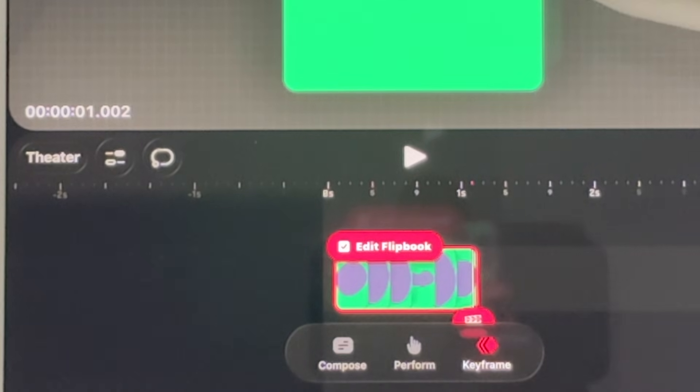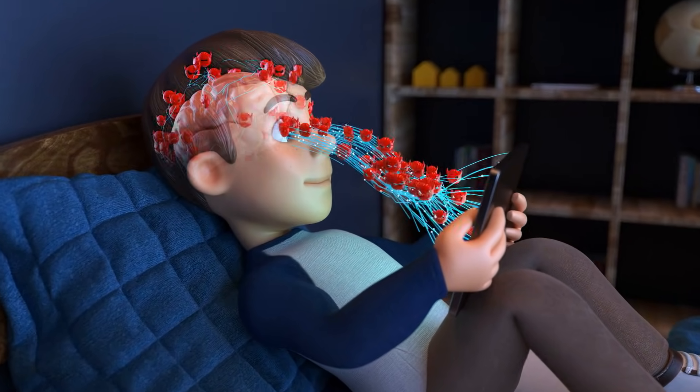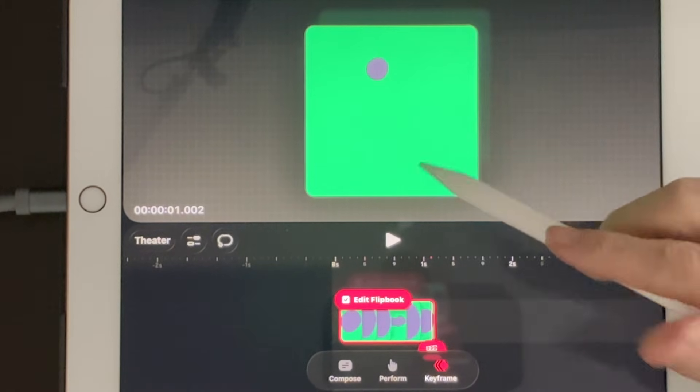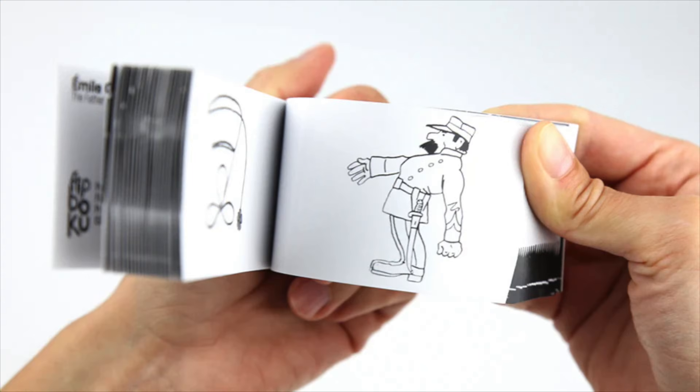Keyframe mode is for when you're in full control — you're placing and editing keyframes directly, adjusting easing, polishing the motion. The nice thing is your brain doesn't have to do five jobs at once. You pick the mode that matches what you're doing and the app stops getting in the way. These modes become even more important once we talk about flipbook, because now you can mix frame by frame and keyframe work way more cleanly.